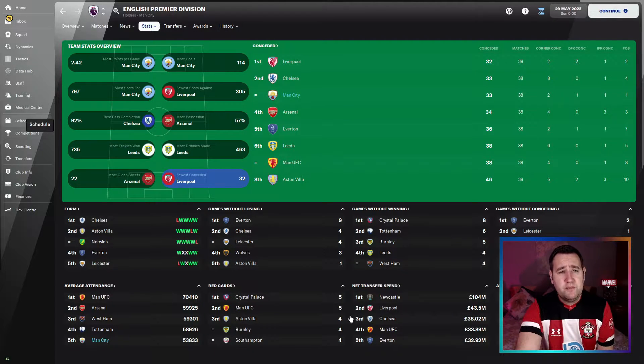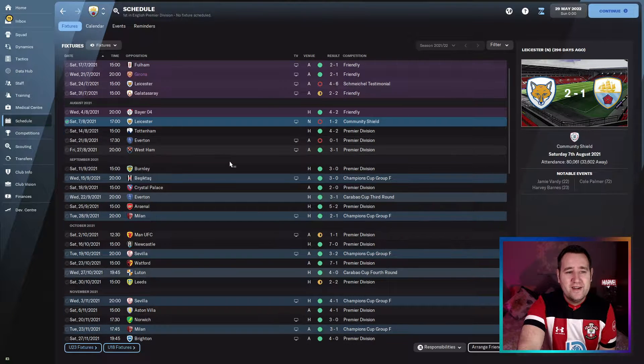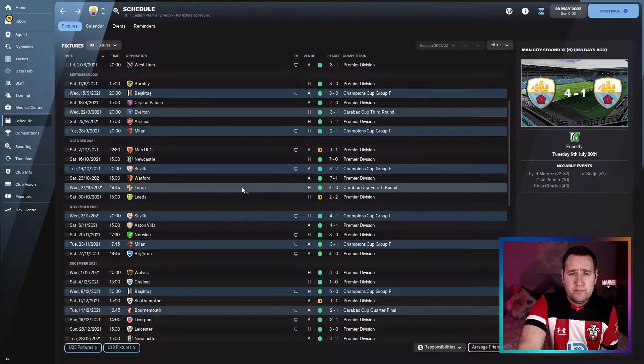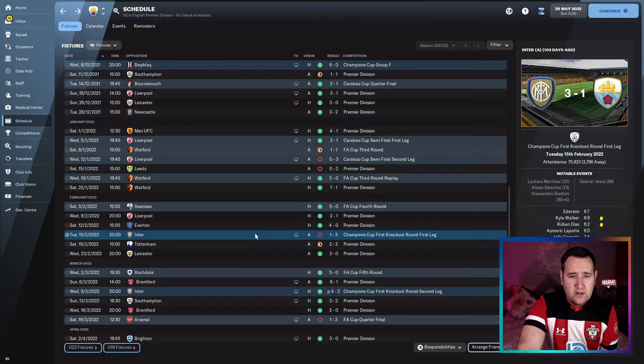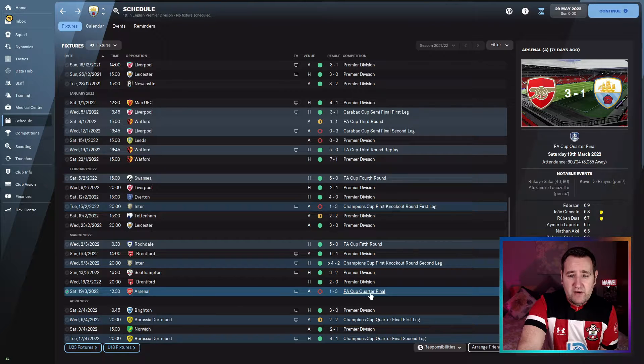Closer look at results: lost the Community Shield against Leicester 2-1. Champions League group had AC Milan and they went unbeaten — 21 goals for, 5 against. They beat Liverpool at home 3-1 but lost 3-0 away in the Carabao Cup semi-final. Beat Inter Milan but then lost 3-1 away, before a great 4-2 result and win on penalties. Knocked out of the FA Cup quarter-final, just lost to Arsenal 3-1.